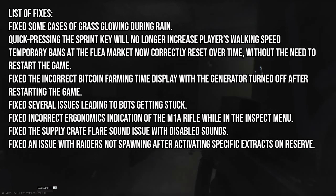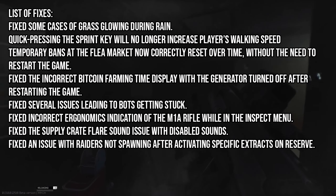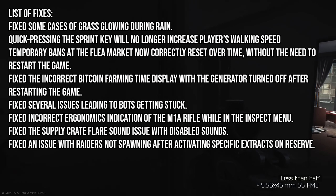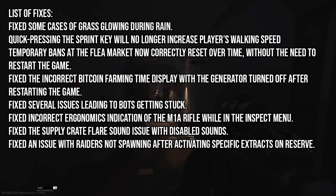Probably one of the biggest fixes in this update for me is the fix for raiders not spawning after activating specific extracts on Reserve. This is important because they recently increased raider spawns on Reserve, but certain actions within the game weren't spawning them correctly or at the percentage they should have been. That's been fixed now.